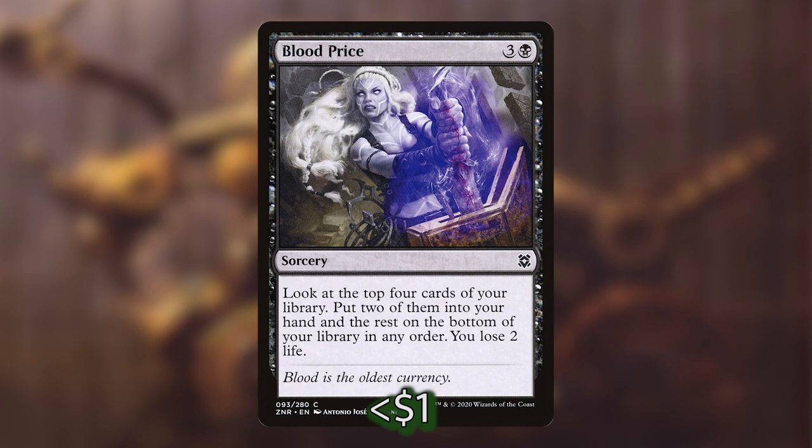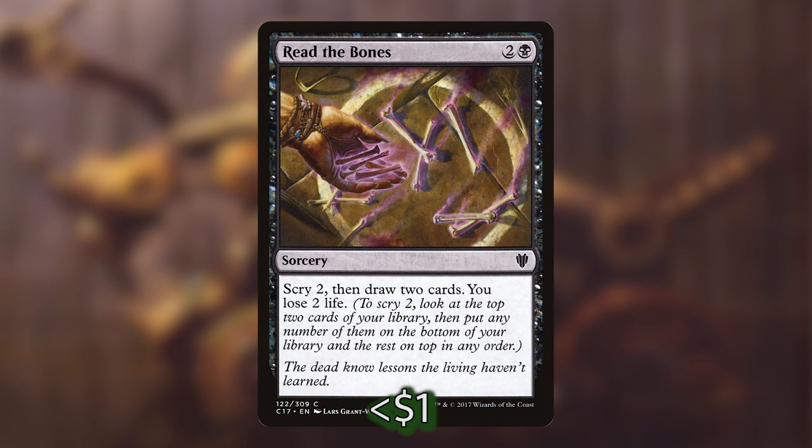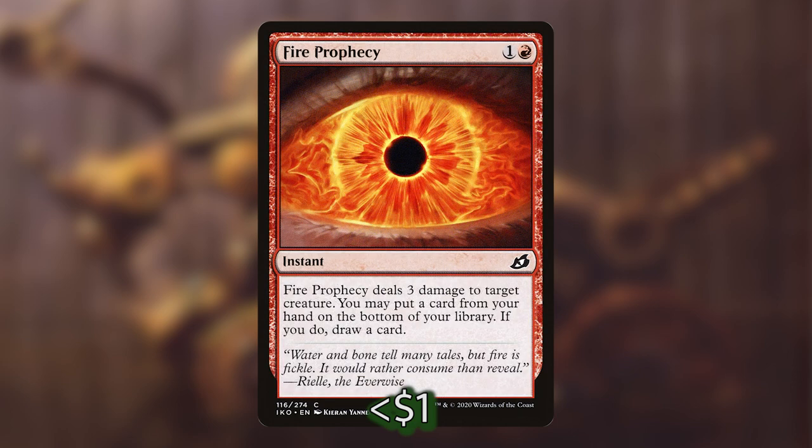For our spells, we've got Blood Price, which will let us look at the top four cards of our library, put two of them in our hand, and put the rest on the bottom in any order — letting us choose the creatures from that pile, put them on the bottom, and put the rest in our hand. Next we've got Read the Bones — scry is really really good for this because we can look at the top of our library. Whenever we're scrying, we want to put only creatures on the bottom so we can bring them out with Grenzo and not lands. So even if you see two lands on top with Read the Bones, you should put those into your hand.